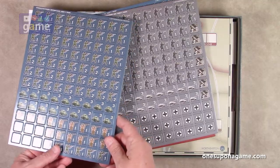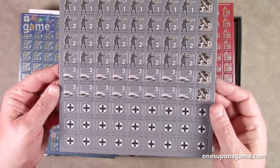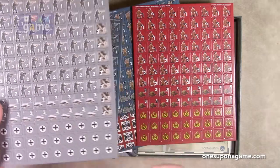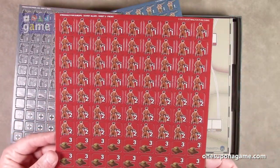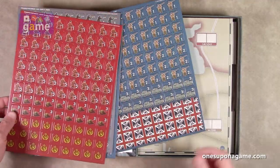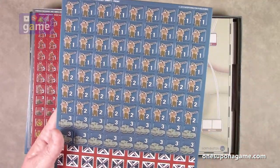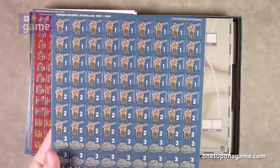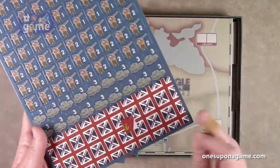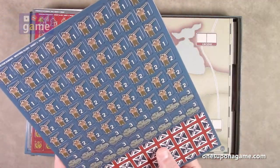Then we've got gray, which we're going to call the Germans. In fact, we have the iron cross here — there are the German markers. Got some emplacements here. And then we've got the Russians in red, and Russian control markers. The last sheet is more blue — apparently the allies. We've got the Americans and the British here, all with the blue background with their distinctive uniform colors, and then these are the British control markers.